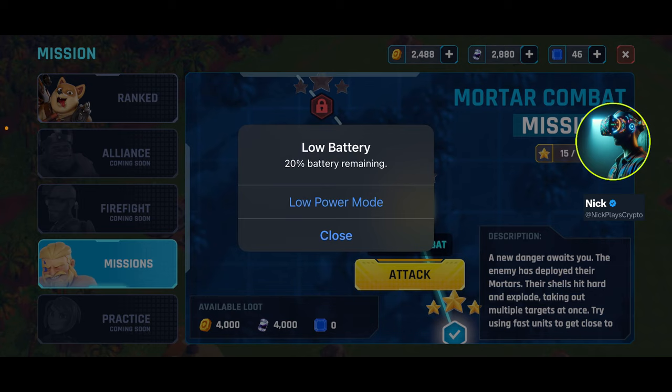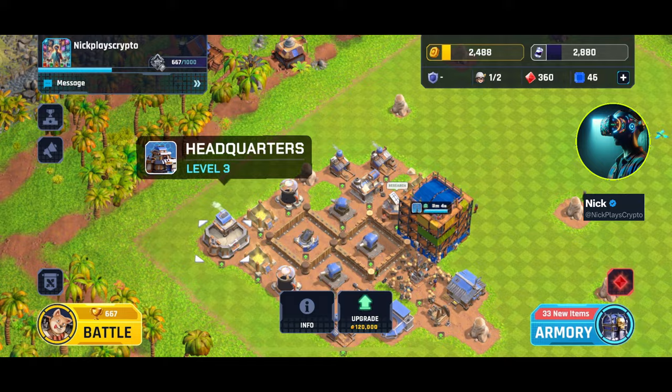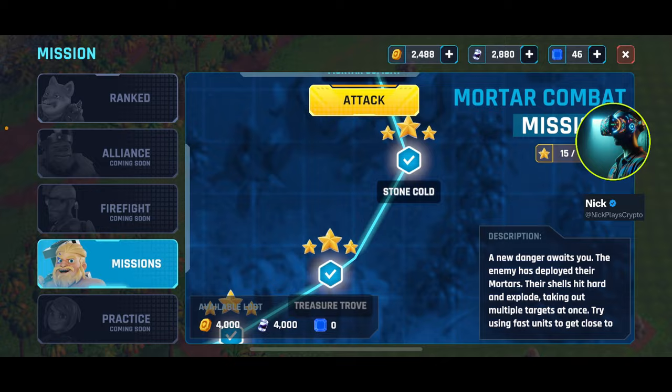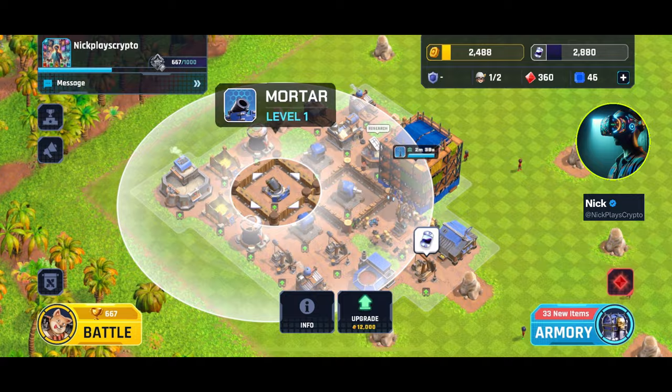One of the biggest things I would say is: for those of you that did the missions, that was kind of a mistake. I would save those missions for when you need the rewards to get your headquarters to level three, or else you're going to have to grind away battling. Get to like 5,000 or 10,000 gold — it costs 15,000 gold to upgrade — then do a bunch of those missions and rush that headquarters to level three.